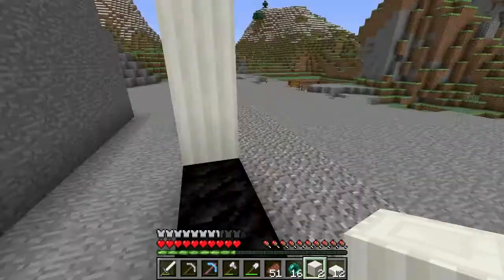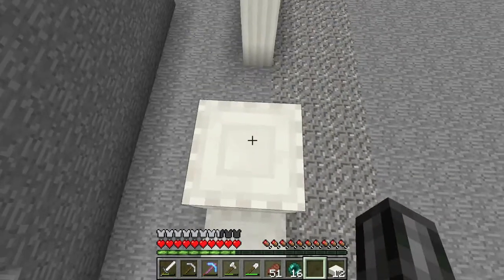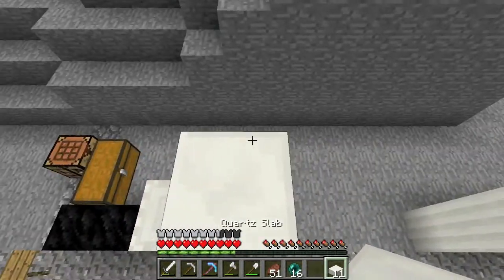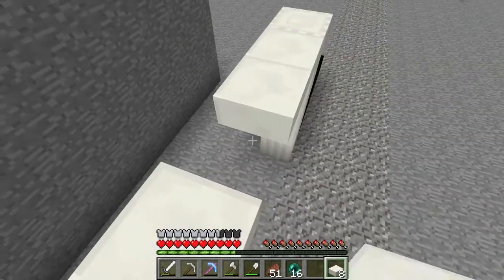And then another set of slabs. I need to get up here somehow. Use the pillar. And then I kind of want to have some sort of split-y thing over here.